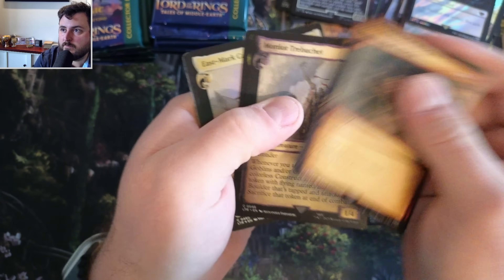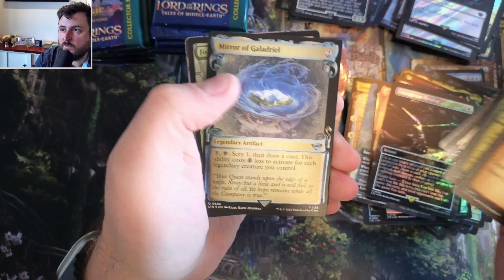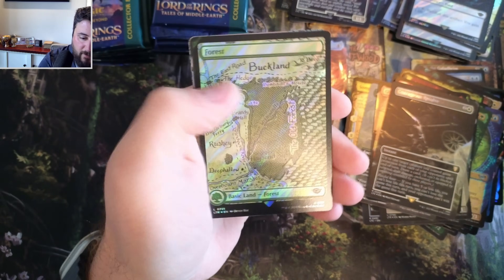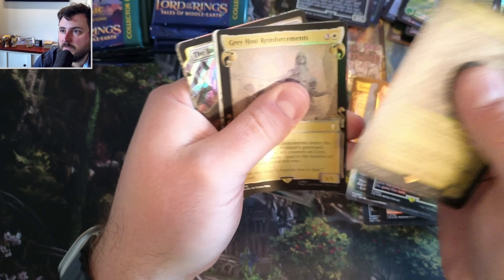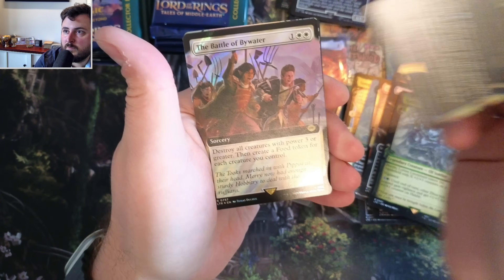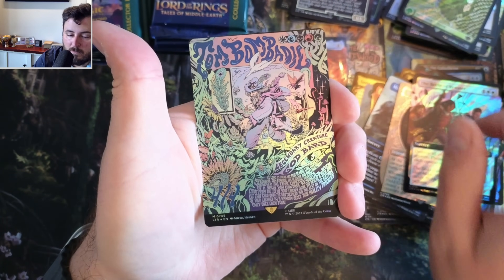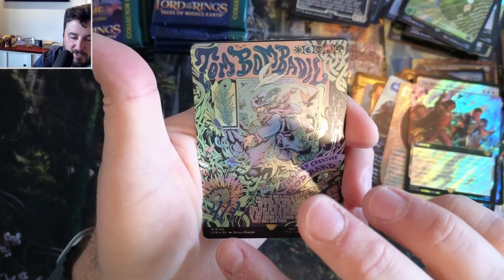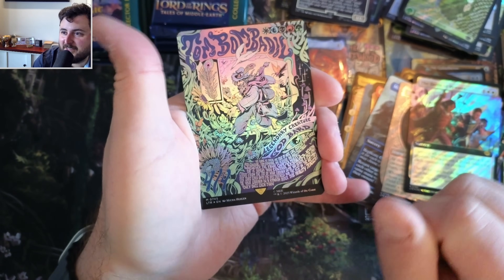Here we go. Swarming, Mordor, Stew, Shelob, Old Man Willow, and a mirror. Forest, Lieutenant, Mists, Battle of Bywater - there it is. Faramir, Tom Bombadil! But it fooled me down here - I thought that was a serialized. We're off to the races with this. Holy cow.